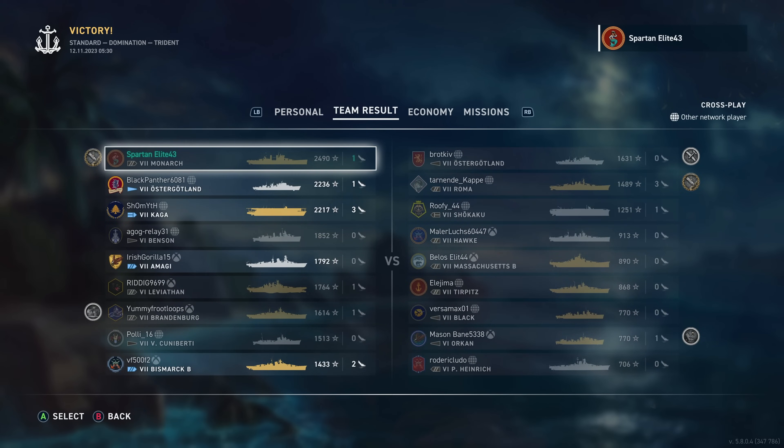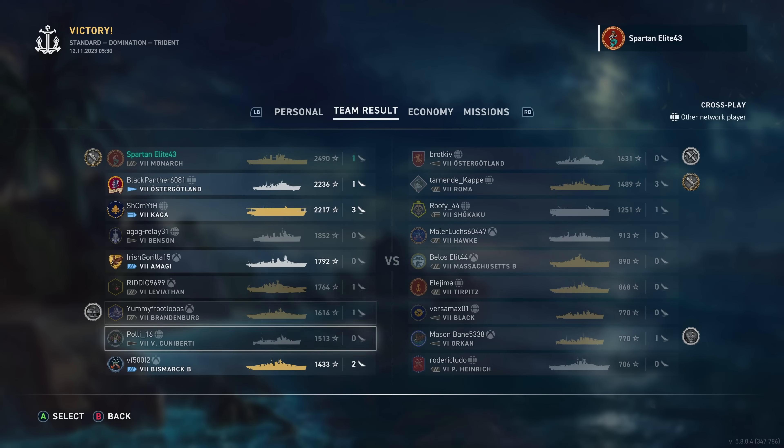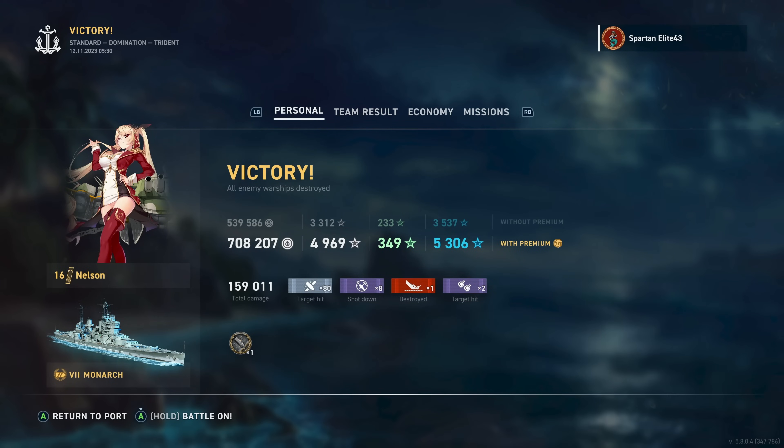Our Bismarck managed to trade half his hit points to take away maybe 5,000 to 7,000 hit points off the Roma. But 159,000 damage — top of the leaderboard, no surprise there. We did everything we had to do: pushing up into the cap, pushing our advantage. If we'd gotten a little extra support from the battleships behind us instead of watching us battle everything, we probably would have survived. A couple of misplays by me too — getting caught broadside to the Massachusetts. Overall it was a fun match. Let me know what you think down in the comments, punch the like button, subscribe, and I'll see you in the next video.